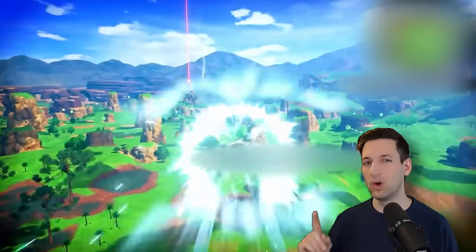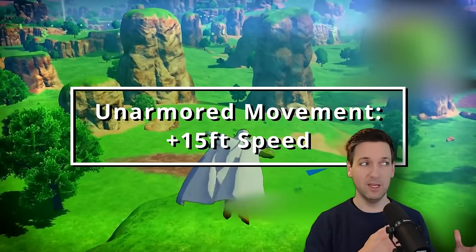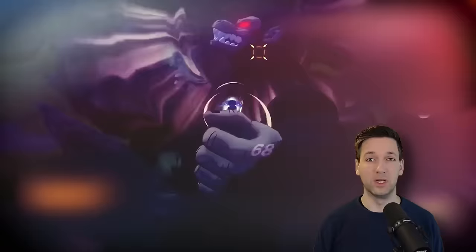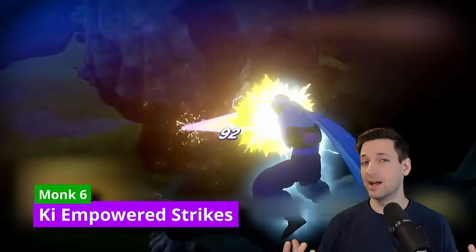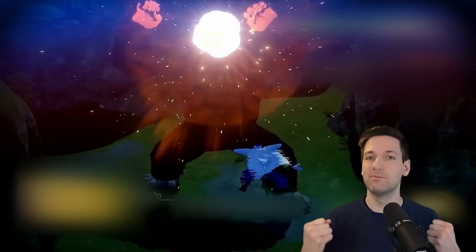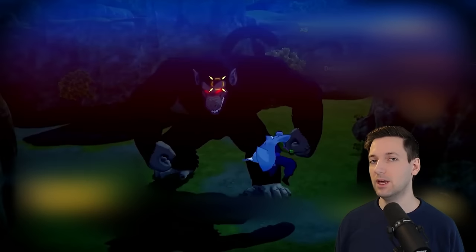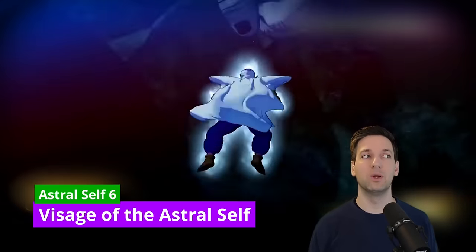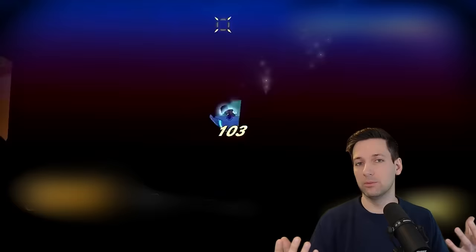We're going to take 1 more level in Monk. This boosts our Unarmored Movement from 10 feet to 15 feet, making our overall speed 45 feet. We get Ki-Empowered Strikes, so even if our Astral Arms aren't active, our unarmed strikes still count as magical, letting us overcome some resistances. And you get Visage of the Astral Self from Way of the Astral Self, allowing you to spend 1 more Ki point to activate it alongside your arms or by itself, giving you 3 benefits.